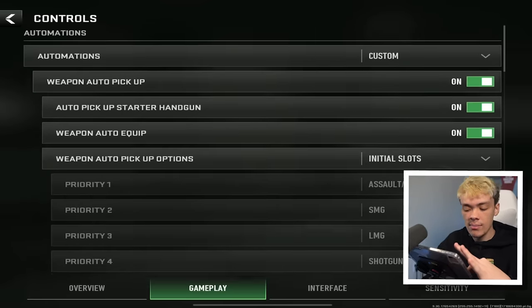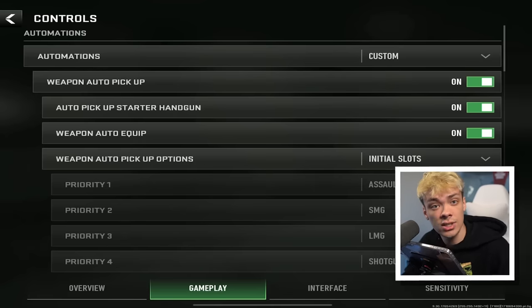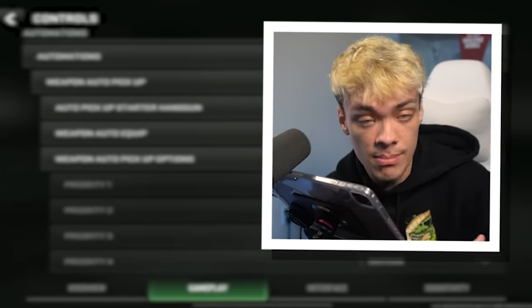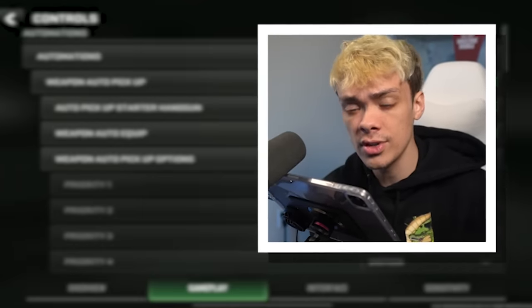These first three auto-equipped settings, you want them on. The AI for this is actually really, really strong. If you land next to an enemy and you both don't have a gun but there's one in the middle of you two — if you have this setting on and they do not, you're going to pick up that weapon first and be able to kill them.